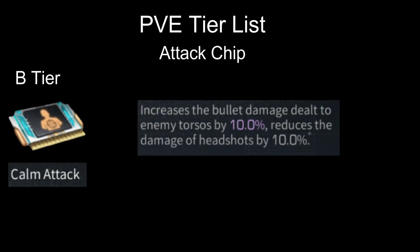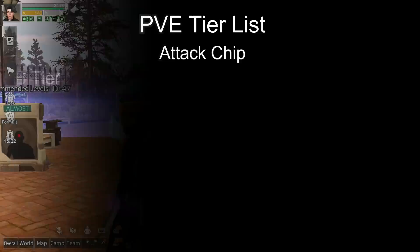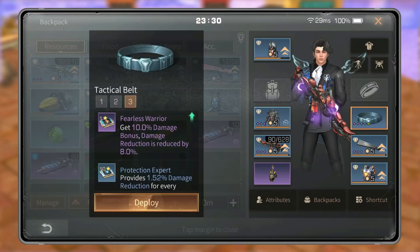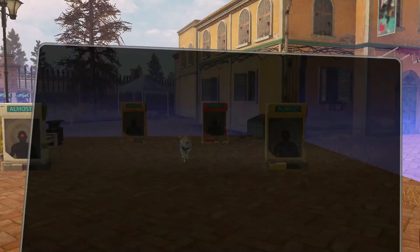Next we have Calm Attack: increased bullet damage dealt to enemy torso by 10%, but headshot damage is reduced by 10%. I'd rather take Concentration than this since it boosts damage to headshot or body. This chip works well with flamethrower or Biotic Hallway as they hit body, but there are other chips that perform better without sacrificing headshot damage. If you don't have a better chip, you can use this.